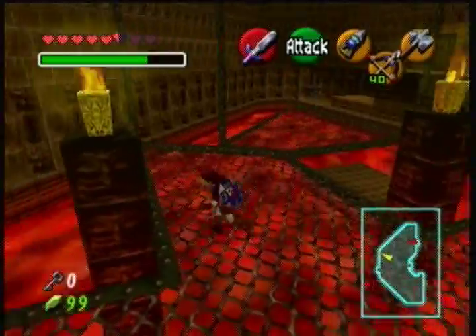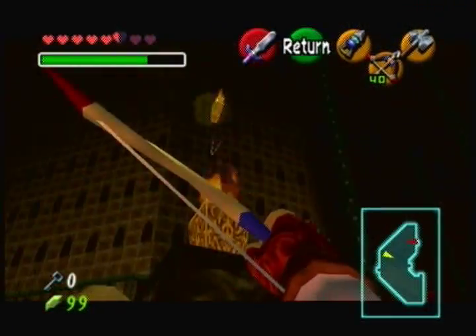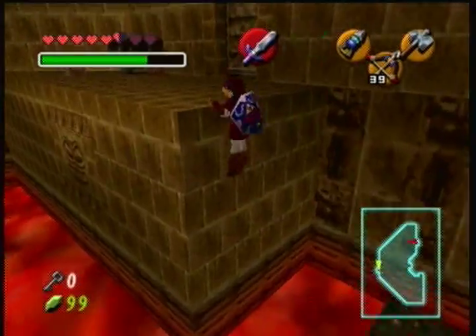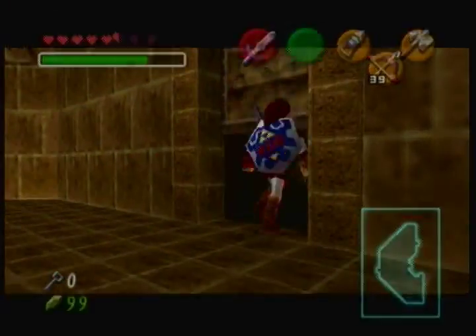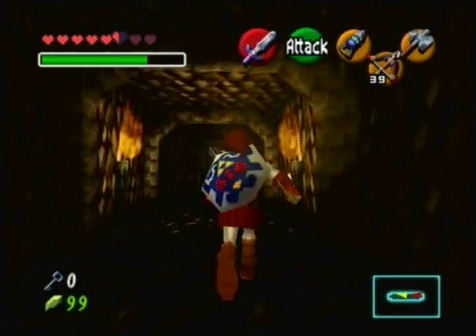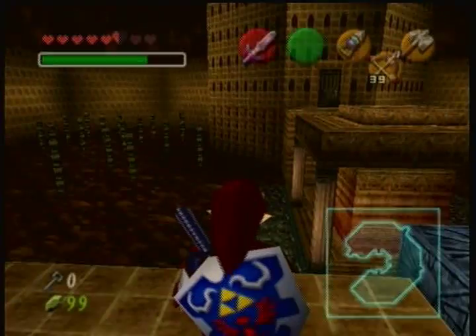I guess hitting it with an arrow would be the best. Wonderful. This dungeon really has some really oddly placed things, like that torch sticking out of the wall. You would have never known it was there if it wasn't for that other lit torch there.